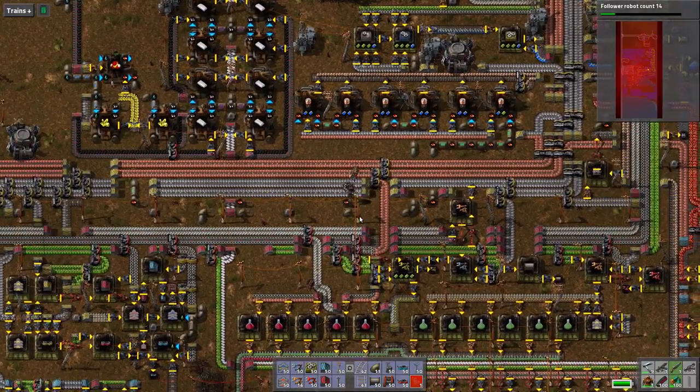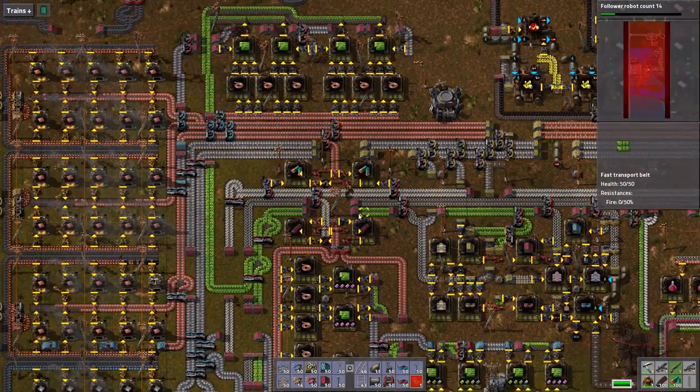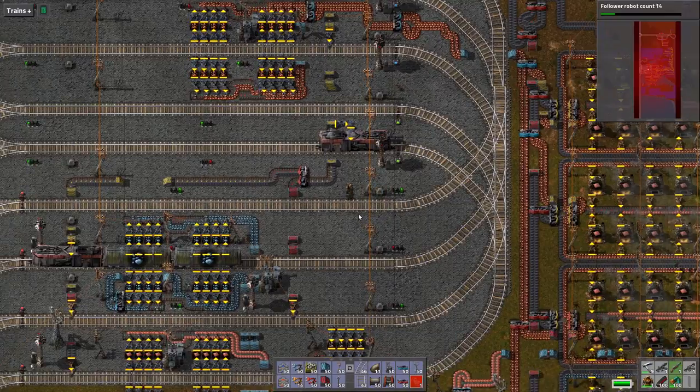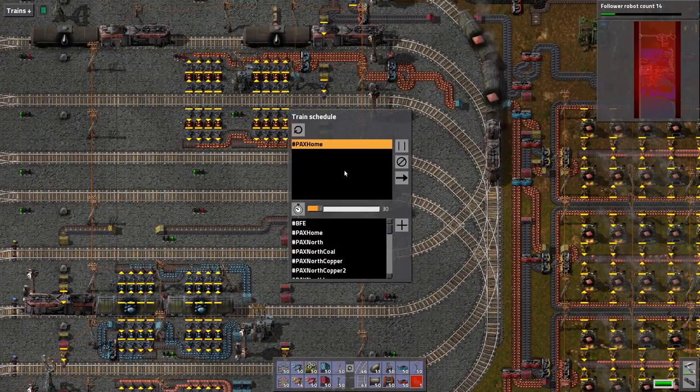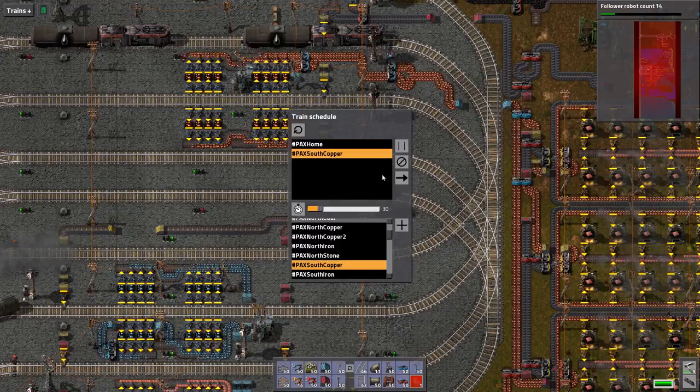What are you trying to do? Are you bringing me more rail? Oh, thanks. Appreciate that. Alright, let's go build an outpost. Back south copper — that's where we're off to.